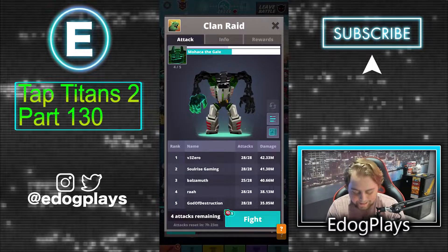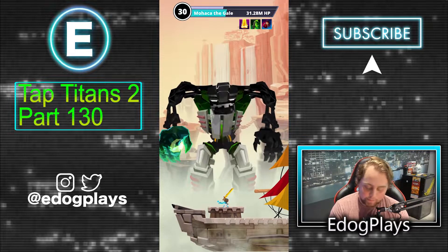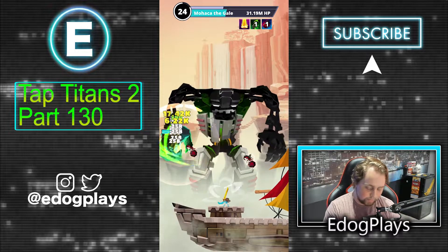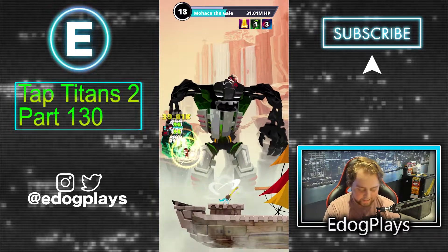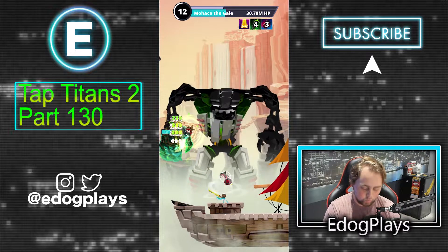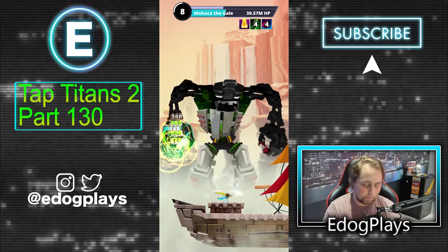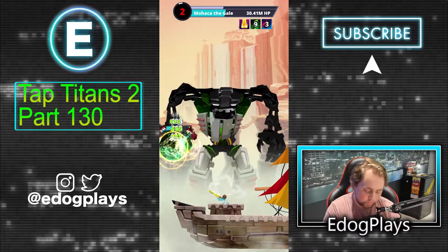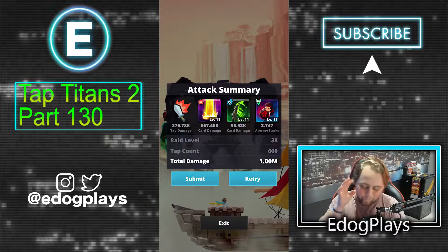We're going to do some clan raids now — we still have Monka. We did 1 million damage on the right hand, so we should be able to do 1 million damage on the left hand as well, as long as we hit all the fairies and don't miss a single tap. I was so excited in yesterday's video when we hit 1 million — that's been a goal for quite a while. Our raid damage was slacking for a long time, but for the last couple of months I've been focusing on upgrading the right raid cards and using the right decks, instead of just randomly picking decks and doing near zero damage.